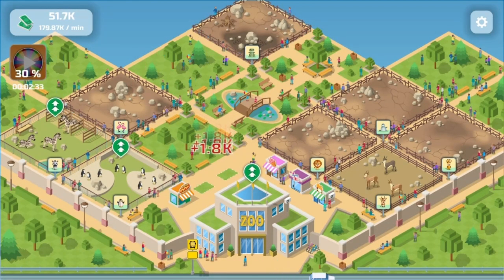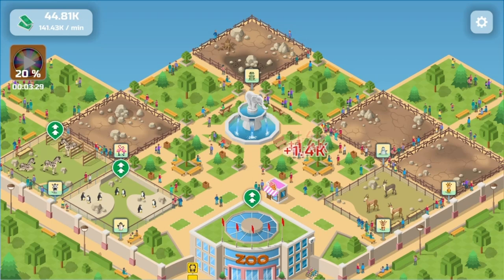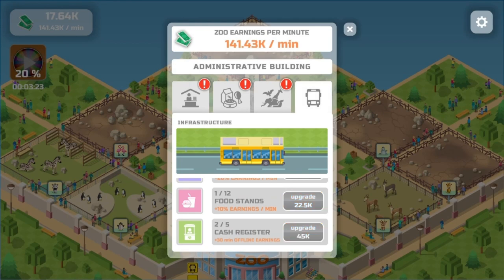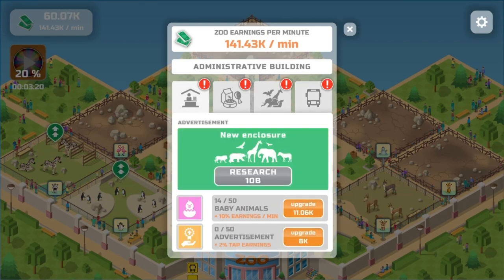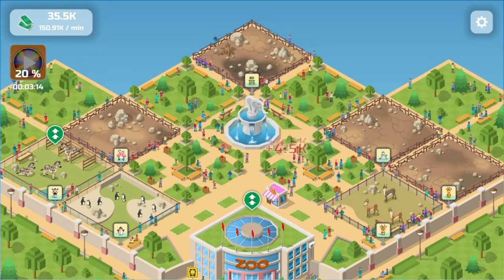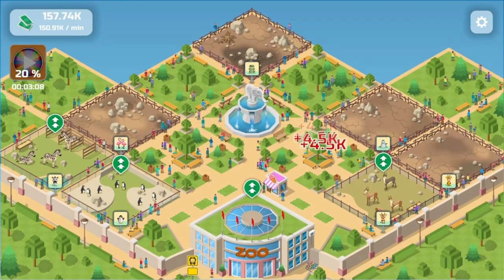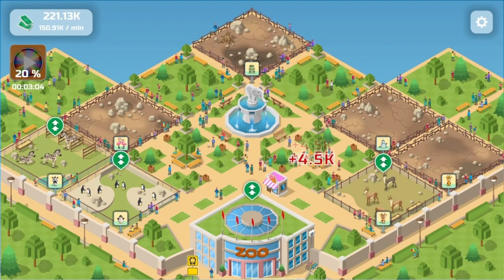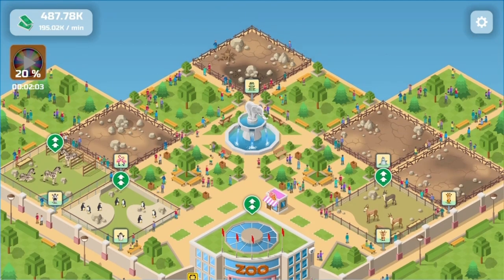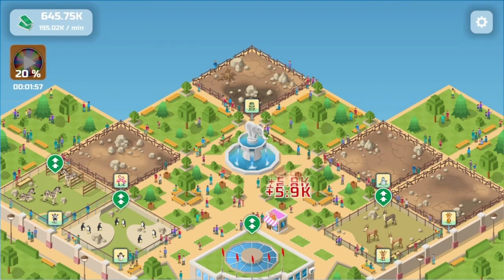You'll start off earning very little — every time you click the screen you get some money, and it also automatically ticks over every minute. As you can see on screen, the top corner tells you how much your park's going to make every minute. The more you upgrade things — whether the animal enclosures themselves or your main building — things like how many times the buses come every minute all bring in more revenue. You'll go from earning less than a hundred at a go to half a million a click or more.